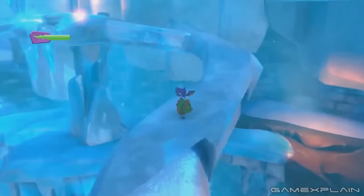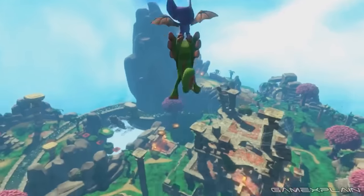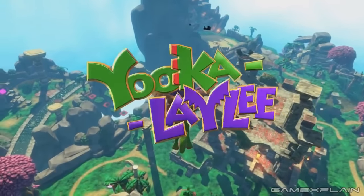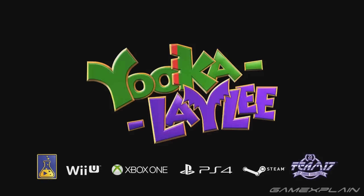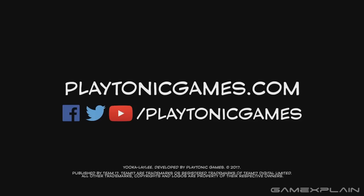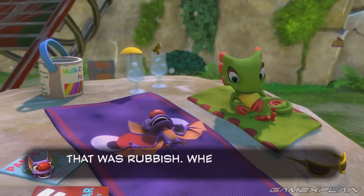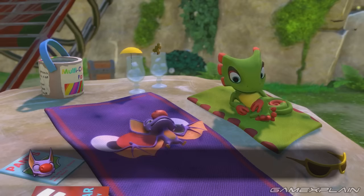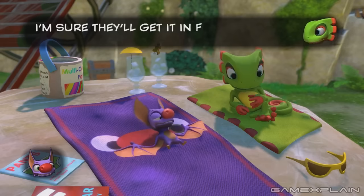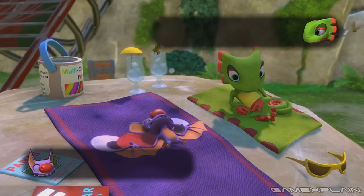They showed off a ton of new stuff. A large chunk of it was devoted to the level we've already seen several times before, which we now know is Tribal Stack Tropics, according to some of the previews. But we can see they've added so much stuff to it — it almost looks like an entirely new level. Beyond that, they showed a bunch more: a snow level in full, scenes involving the arcades, what looks to be a haunted house type thing, a mine cart, and how the transformations work, with Yooka-Laylee turning into this weird plant monster.